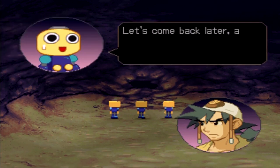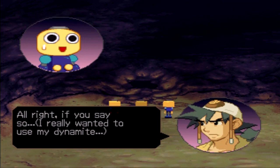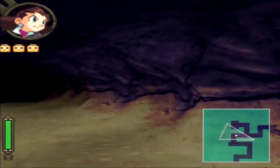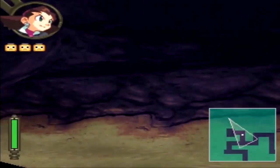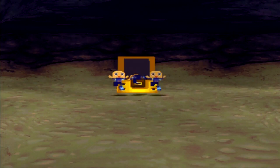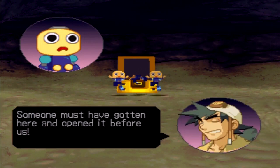Let's come back later, alright Mr. Dance? Alright, if you say so. I really wanted to use my dynamite. Calm down, Dance — you can worry about that later. So now we head straight through. I'm still not used to these controls. Let's check over here on the left — we may find something if we're careful. Hello — a treasure chest! Let's see what's inside. It's empty! Someone must have gotten here and opened it before us.